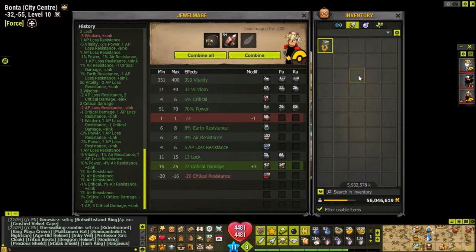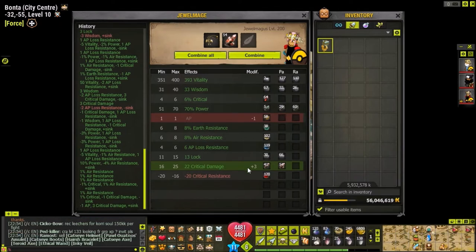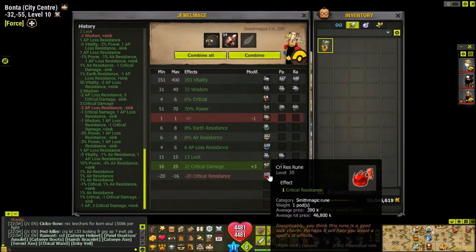I just dropped the AP with a free critical damage rune and it dropped at a good state because vitality is near maximum, power is perfect, and the current resistances are also perfect. So the only stats I have to fix are pretty much lock and crit damage, or maybe wisdom, before I put the crit resist on.